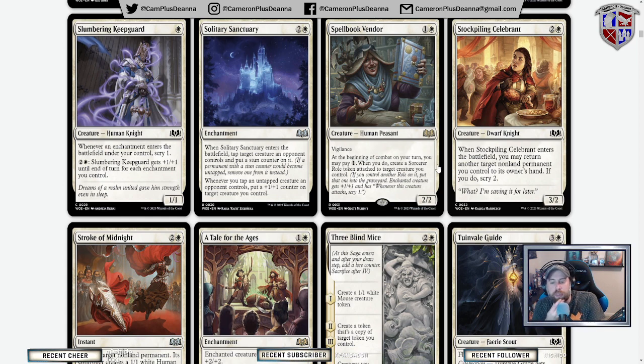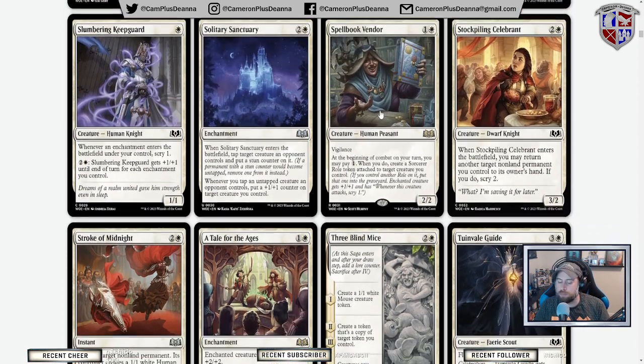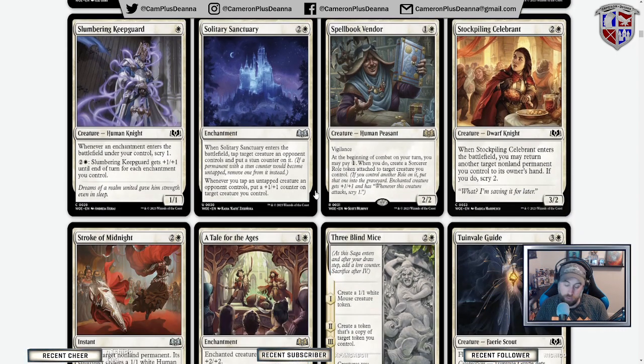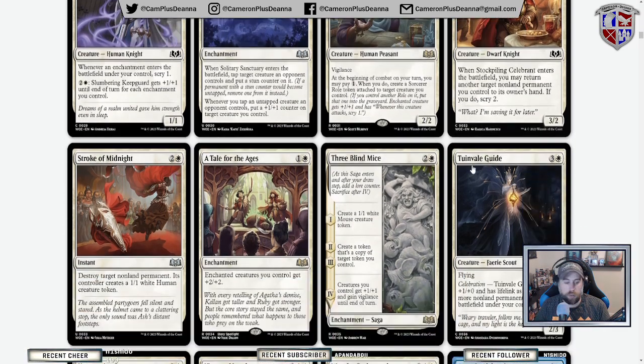Part of me that loves playing cards is thinking: what if we combined this with the blue-green elves from Lord of the Rings? Now you have all this extra scry synergy. Probably not good, but that's kind of where my brain goes. If you're playing this, it's because of the ability to constantly churn out roles that trigger all of your enchantment enters-the-battlefield or goes-to-graveyard stuff. Return target permanent you control to its owner's hand — if you do, scry two.